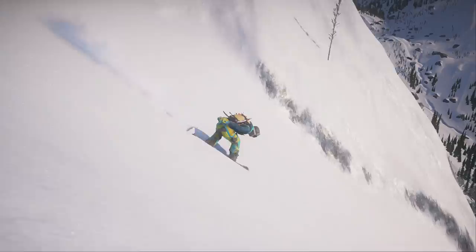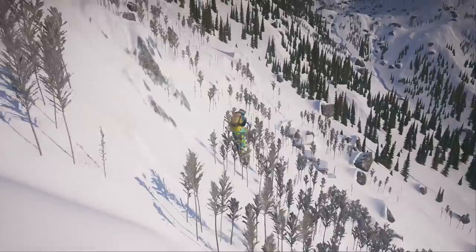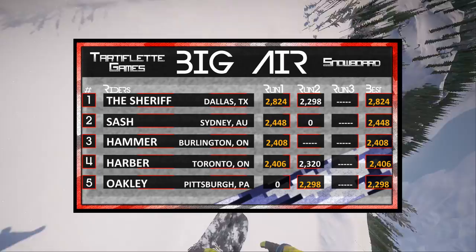Moving on to Oakley — let's see if he can better his score of zero on this run. He's going to pull out a quadruple cork backflip. It looked like he was playing that one safe, and he's going to pull out a score of 2,298, which will put him back into the competition.